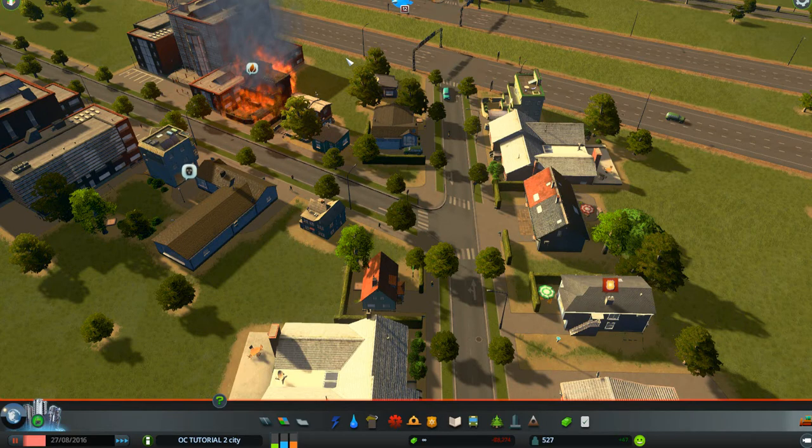Hi there, welcome to Cities: Skylines for beginners tutorial number 20. We're now heavy into creating our city and we've already run into some problems. We've got a little fire going on over here because we have no fire department, and we have a big crime problem here and a small crime problem over here.